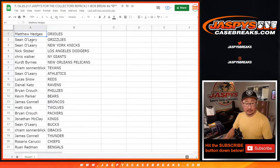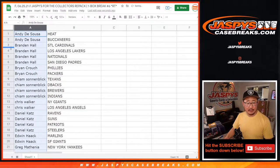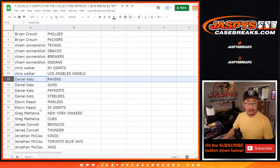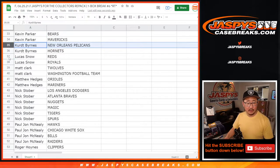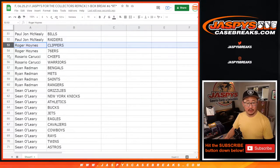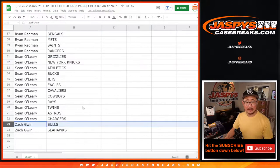Now let's sort by first names. There you go — Andy, Brandon, Brian, Kime, Chris, Daniel, Edwin, Greg, Jimmy, Jonathan, Jose, Kevin, Kurt, Lucas, Matt, Matthew, Nick, PJ, Eastwood, Rosario, Redmond, Sean O, and Zach.